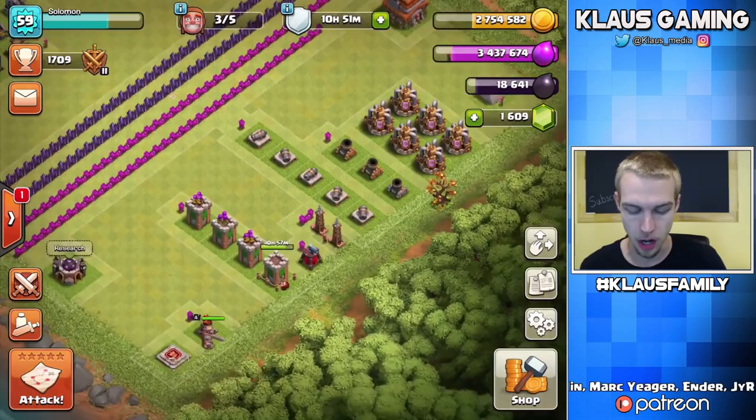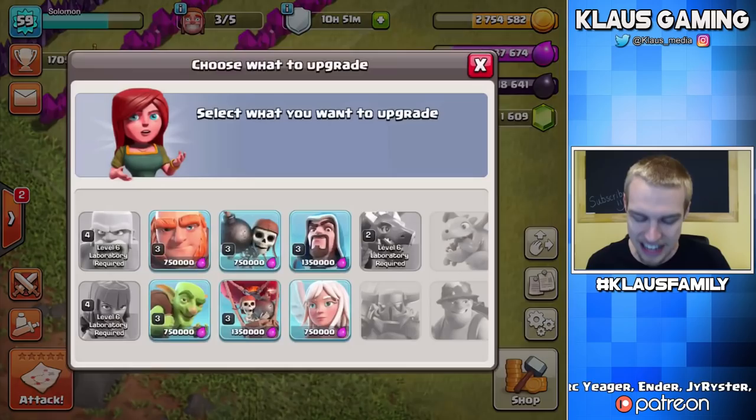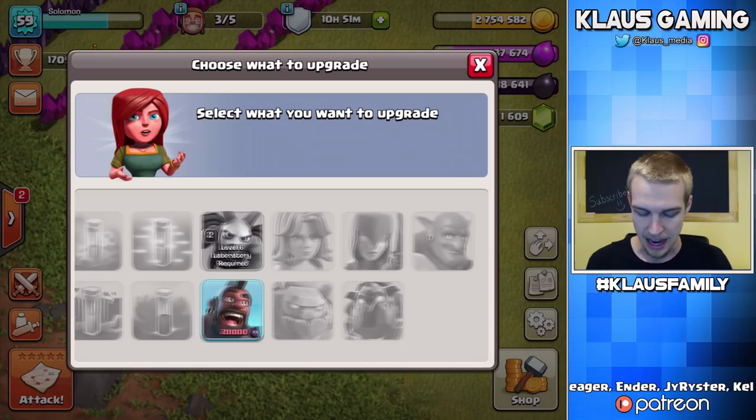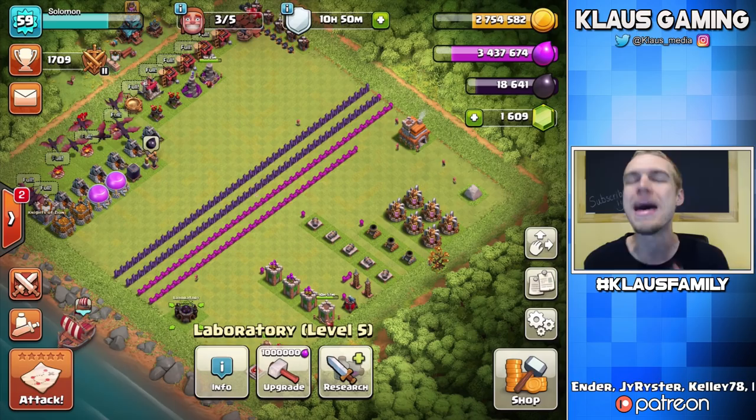The King got taken to level 4 — it was 17,500 Dark Elixir and only a 36-hour upgrade, so I went ahead and did it because I had the Dark Elixir. And lastly, the Raid Spell is finally done in the Laboratory. So now we're down to 6 Electro Troops and the Hog Riders. Today we're at 18,600 Dark Elixir, and we're going to get to 20,000 and max our Dark Elixir.